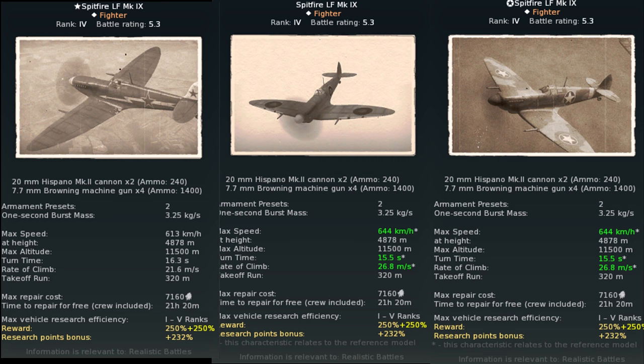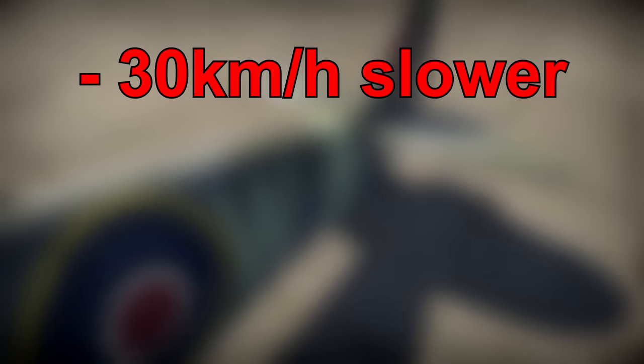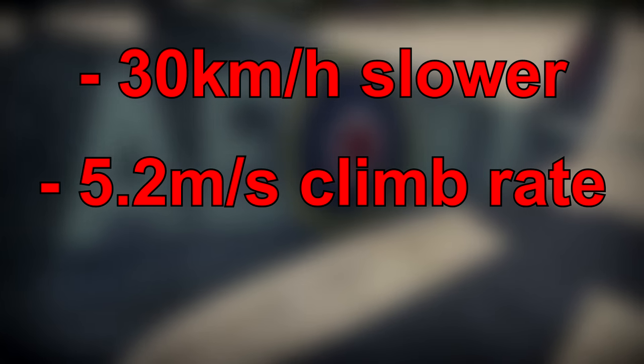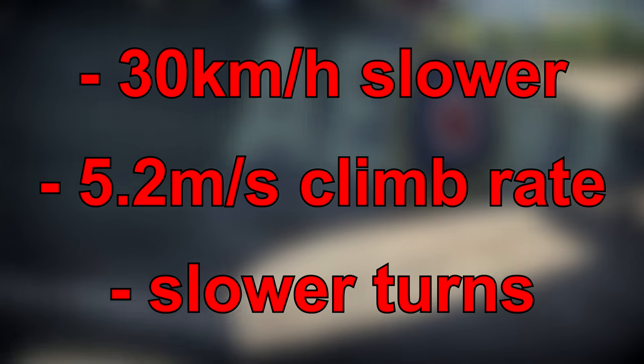There is a slight difference between the Russian Spitfire and the rest. The Russian one does not come with 150 octane fuel, meaning it will perform worse overall compared to the Spitfires that the western nations have. Without 150 octane fuel, you will be 30 kilometers per hour slower, you will climb 5.2 meters per second slower, and you will turn slightly worse as well.